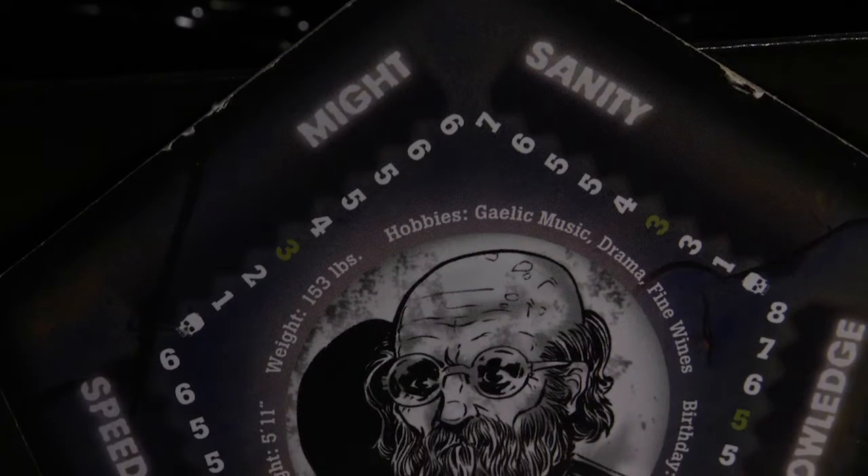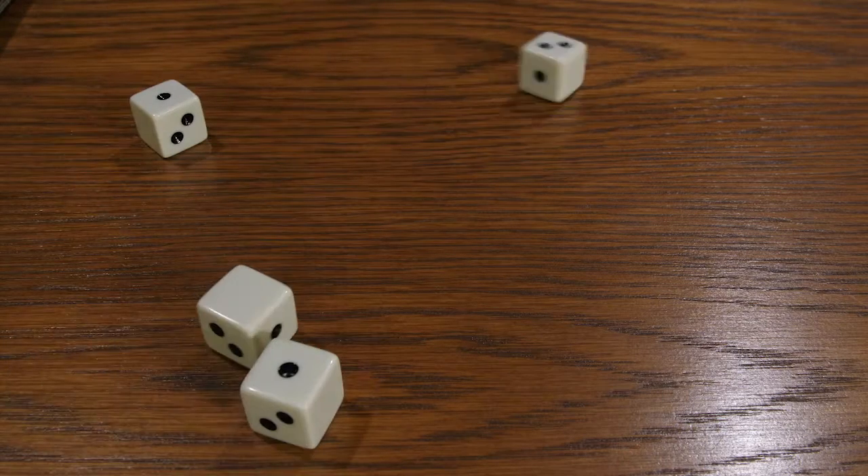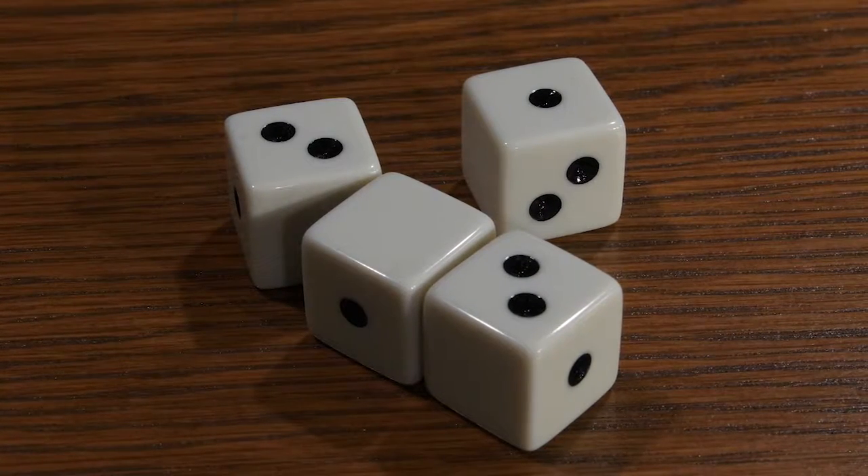These abilities are speed, might, sanity, and knowledge. The numbers associated with your skill correspond to the number of dice you are able to roll while performing a task. Dice are a little different, as each individual die cannot roll above a two.